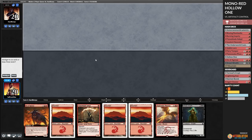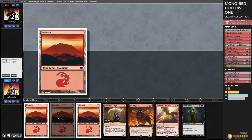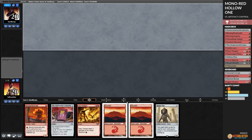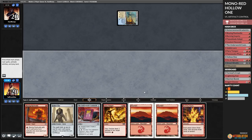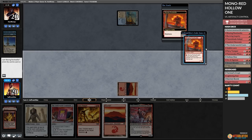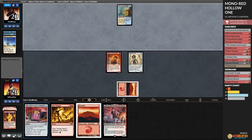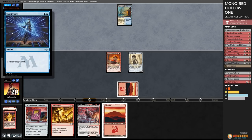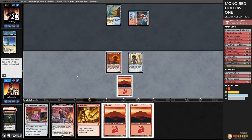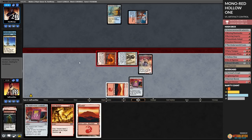Budget Magic time - we are playing Mono Red Hollow One. It's affinity. Spin it to win it - please don't discard our Hollow One. We get to keep it, and we get a Blazing Rootwalla - Hollow One! Pass the turn, and we found Asmor, which we can play off this Cookbook. Opponent lost Counterspell Glint Nest Crane - some sort of control-y version of affinity. Play a land, play Asmor, tutor up a Cookbook, play a Cookbook, hit ya, down to 15.